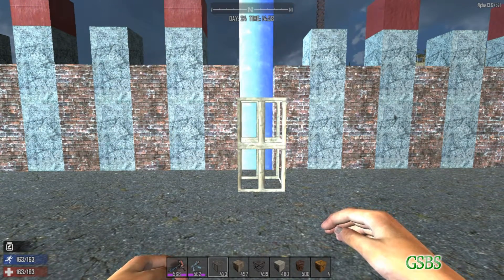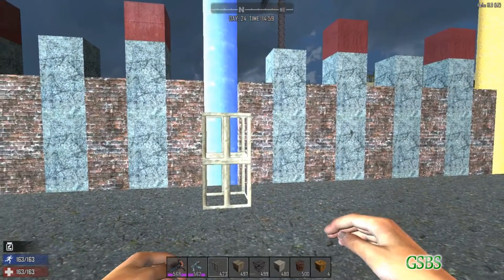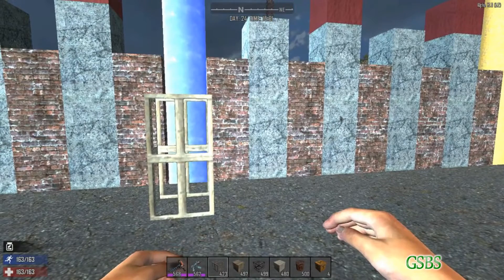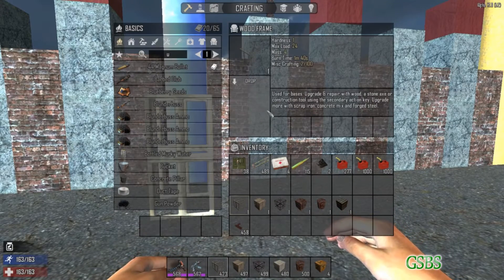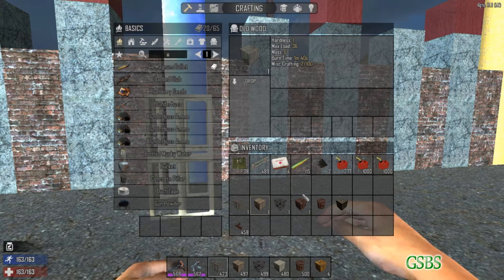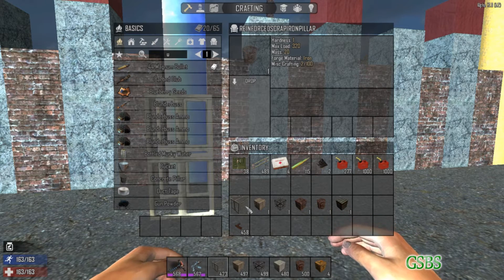Hello everyone! In this video I'm going to be explaining physics, more specifically mass and max load for building. When you're looking at items in your inventory they should all say the mass and the max load of the blocks. Some of them you won't be able to see in the regular game but I can demonstrate them here today for you.